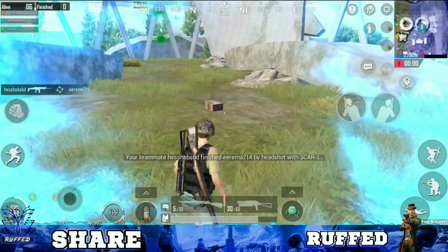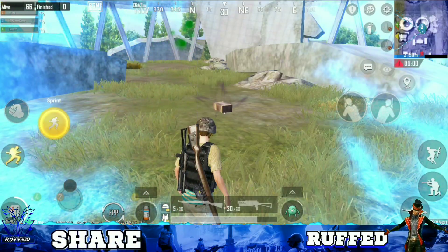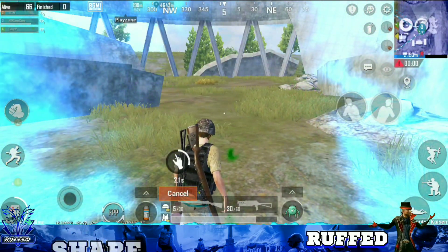The second Jujutsu Kaisen crate location you will find in Milta Power, near the broken tower where the Superman crates were, as you can see on the screen.